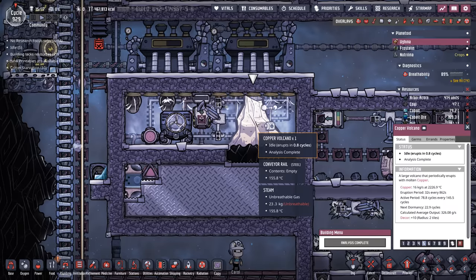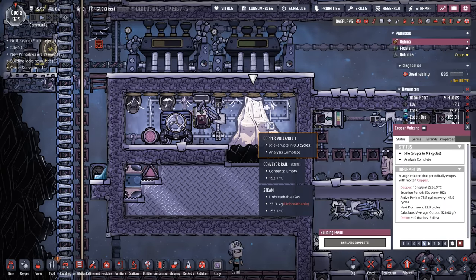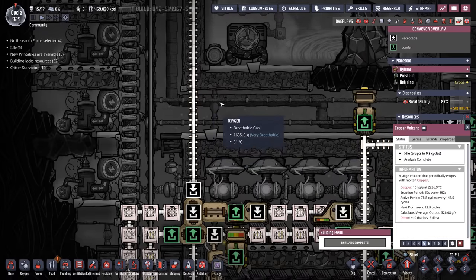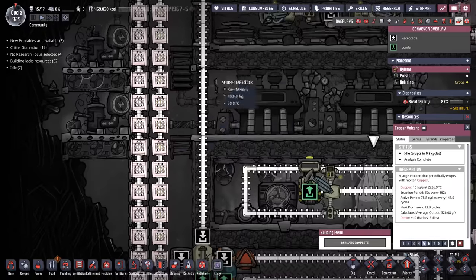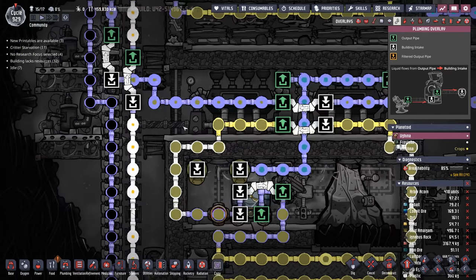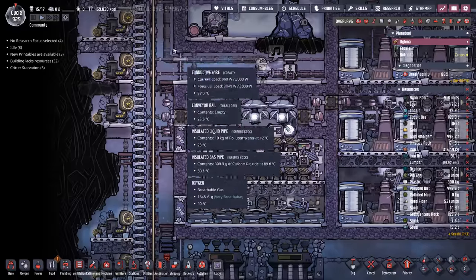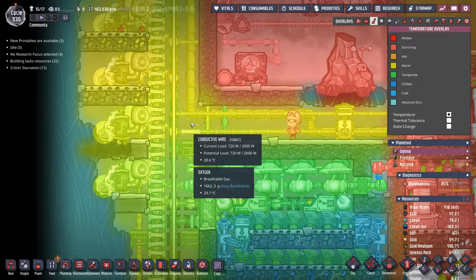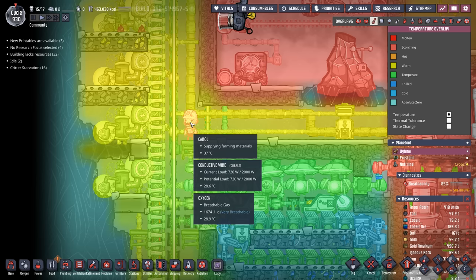Metal volcanoes don't spit out a lot of metal at a time, so it's very rare that these two metals are actually going to be on the rail at the same time. Unfortunately, we are going to be bleeding a little bit of that heat out into this environment, although there's enough cooling being provided in front of the steam turbines where this is not going to matter too much. This area might get a little warmer, but it's not going to be enough to offset the temperature of the oxygen since it's not going to be a lot of metal passing over that rail.